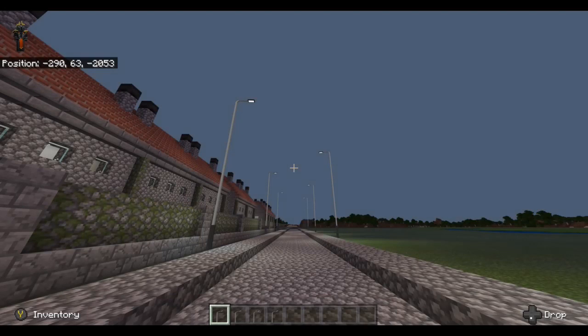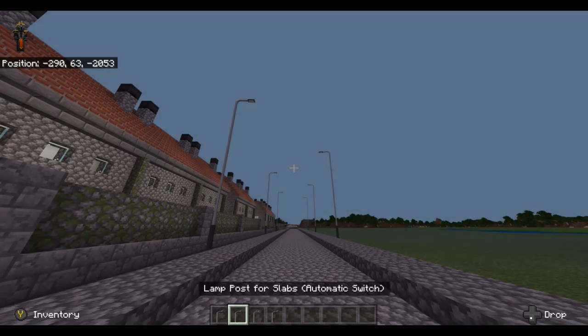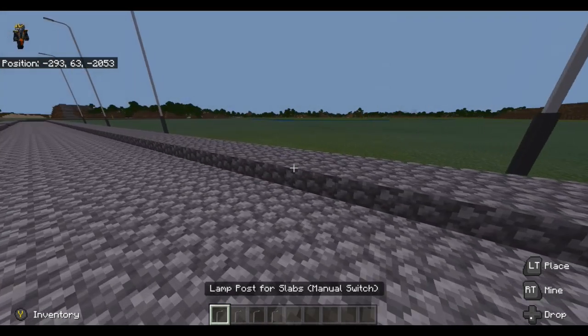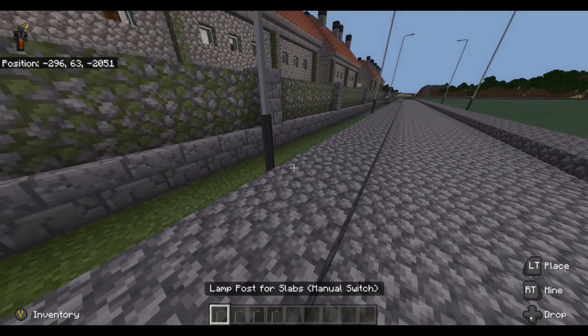That's because they're working just like a daylight sensor — it picks up on the change between night and day. There are four versions of these lamp posts, but to keep it simple we'll focus on the two main versions: a manual switch and an automatic switch. You've just seen the automatic, and that's the best one really because you don't have to do anything.